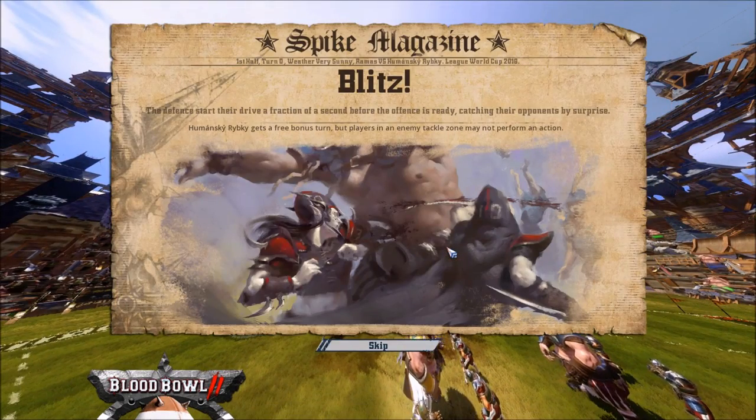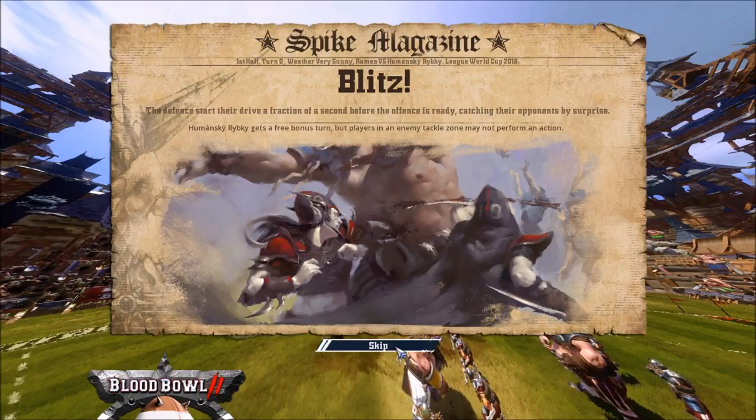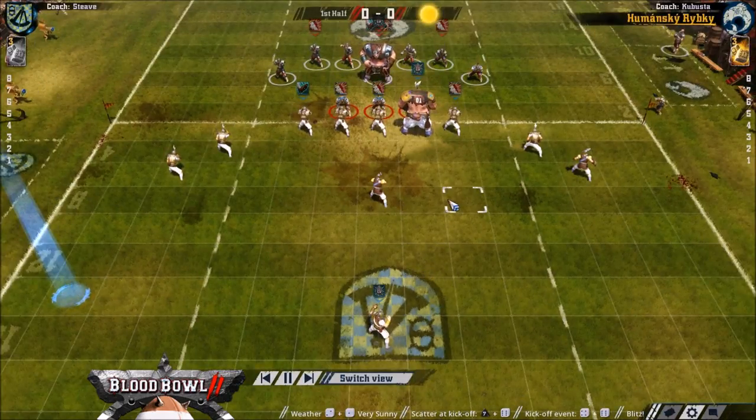Hello everybody and welcome to the first round match between Steve and Cobusta in the 2018 World Cup. Steve won the toss and chose to receive, but he's facing a blitz.